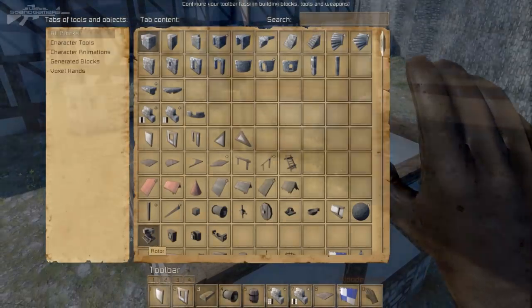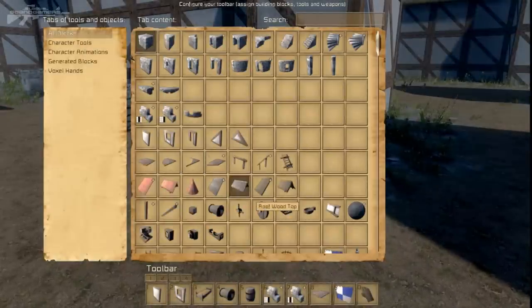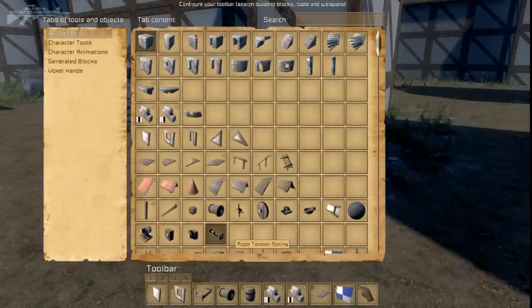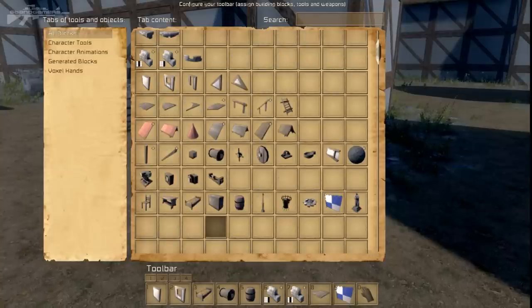Now let's look at something more mechanical. You want to be building carts, wheelbarrows, all sorts of crazy inventions. Using these mechanical blocks, we've got rope drums, turn wheel crosses, lots of different variations, wheels, rotors — we can use all of these to our advantage. We've also got a torsion spring that can be used for catapult builds.